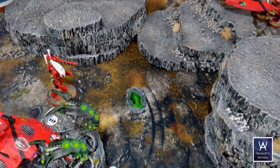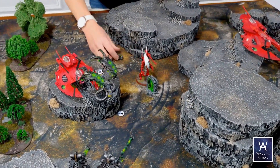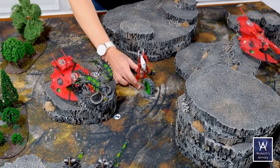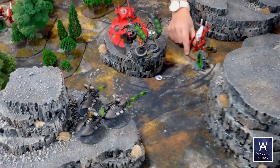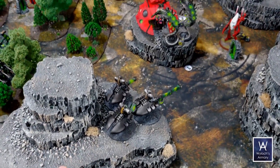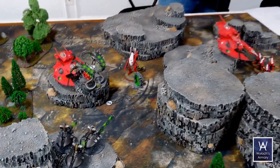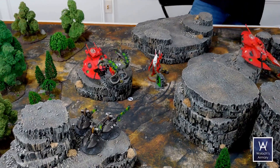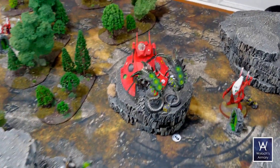Wraith Walker moving up six to claim that marker. Firing — let's go with these guys. They are in this terrain piece so you're going to be at minus one to hit — infantry type in terrain. Are you unloading everything into them? Do you want to put something into the robot snakes?